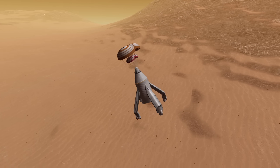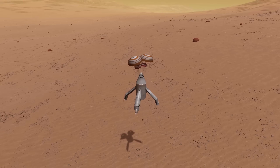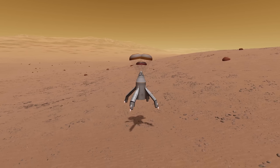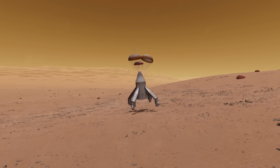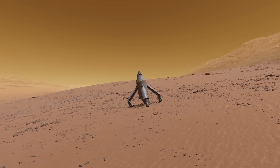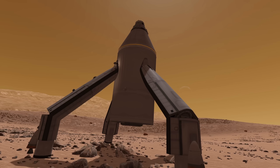Parachutes are basically just there to kill some of the velocity and orient us so we're really pointing downwards with the engines, and the engines are mainly there to reduce our velocity so we don't break everything. And look at that — what a beautiful view with the moon Ike in the background!